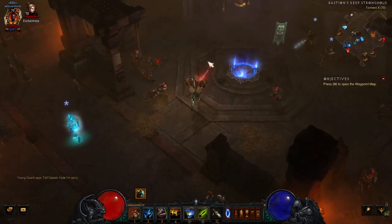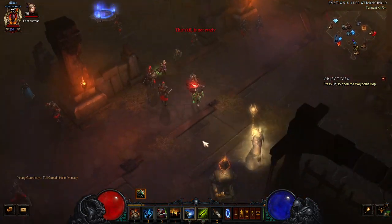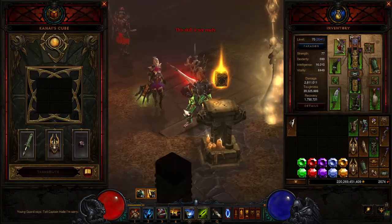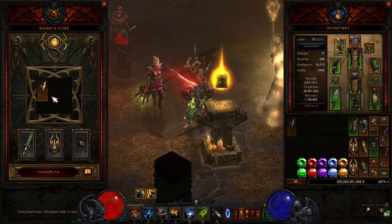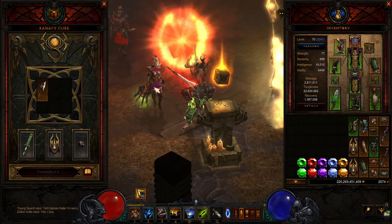Of course you're going to have to have the bovine two-hand axe. You need the cube, obviously. And all you do is put the bovine axe into the cube. Transmit. Push OK.